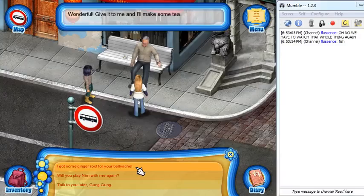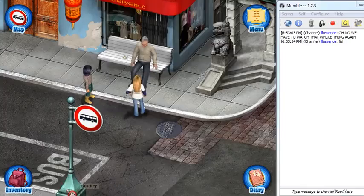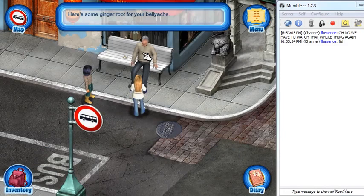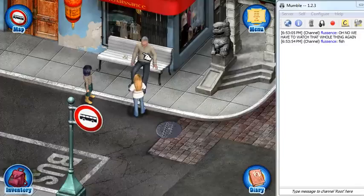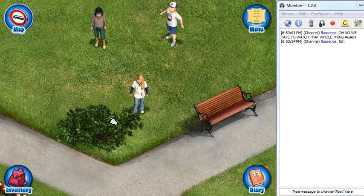Wonderful. Give it to me and I will make some tea. I gotta use it on you. Use ginger root on Gung-Gung. Here's some ginger root for your belly ache. This will make my belly feel much better. Thank you, Julie. You're very welcome, Gung-Gung. Allow me to reward your kindness. A dollar bill? And it looks brand new. Thank you, Gung-Gung. Buy something sweet with your new dollar. Oh my god. This is someplace new on my map. Golden Gate Park. We're going to Golden Gate Park.